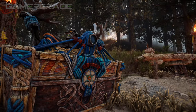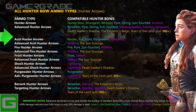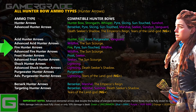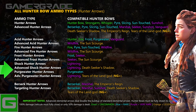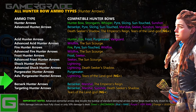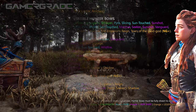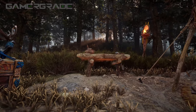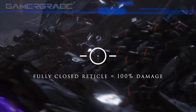Hunter Bows are versatile weapons featuring the largest selection of arrow types that are mostly cheap to craft. They can be wielded effectively at most ranges, provide an elegant balance between draw speed, precision and power, and their accuracy isn't affected by movement. This positions the Hunter Bow as Aloy's signature weapon. Just make sure to fully draw the Hunter Bow for 100% damage by waiting for the reticle to fully close — loosing an arrow before the reticle closes will result in 50% damage.